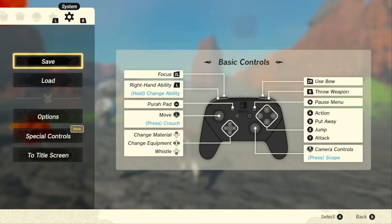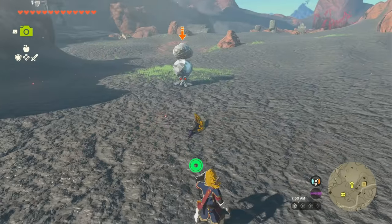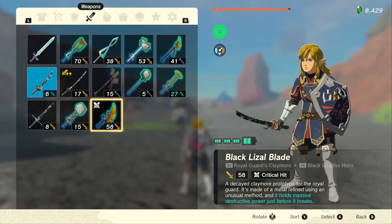Wait for it to blow out its thing, go into your menu, and re-drop the Black Lizzle Blade — which is now back to almost broken — on the ground. Take out your shield and let the Octorok suck it into its body again. This time, instead of getting durability up, we got attack up plus 5. And on another re-roll, I got critical hit — so you can see how this process works.